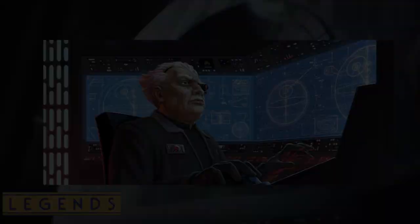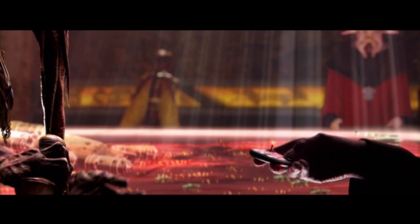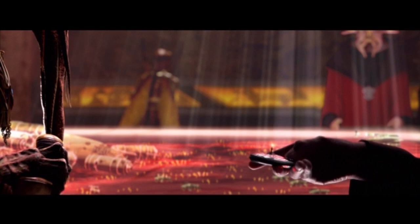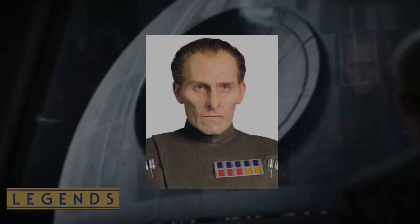The weapon schematics were held in the Geonosian laboratory until the beginning of the Clone Wars in 22 BBY, between the Separatists and the Old Republic. The Separatist leader Count Dooku, fearing the schematics would fall into the hands of the clone army, took the plans to Darth Sidious on Coruscant to ensure their secrecy. By the time of the Galactic Empire's rise to power in 19 BBY, after the end of the Clone Wars and during the demise of the Old Republic, Wilhoff Tarkin had now been elevated to become the Empire's first sector governor, with the title of Moff.